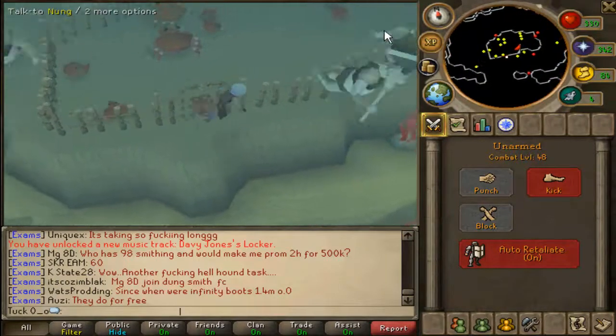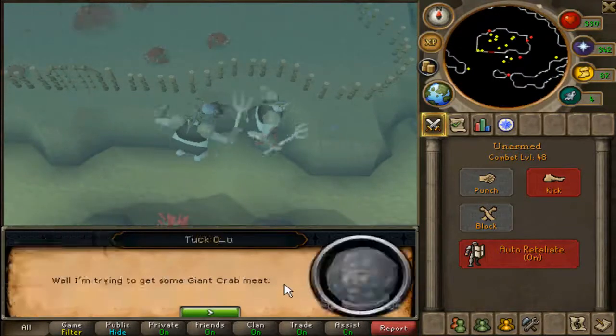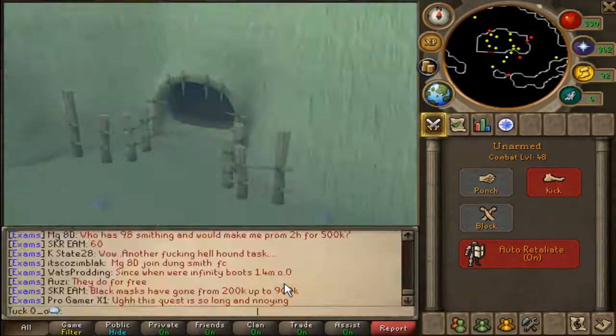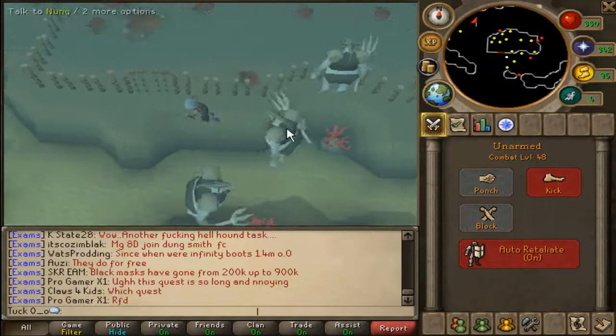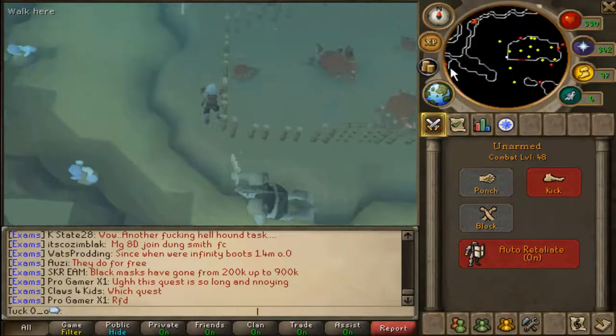Talk to Nung. You'll need some big skippy skins, so you need to swim northwest to the area he just showed you.